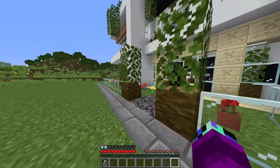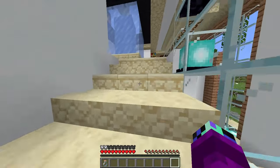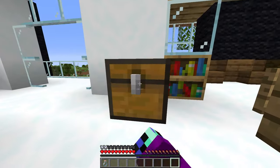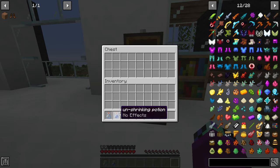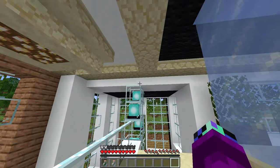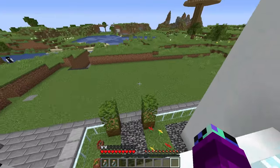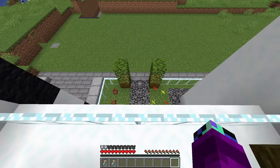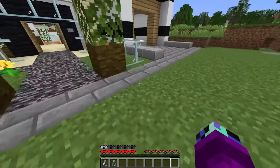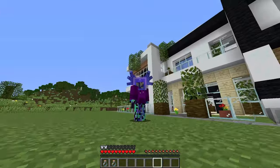Let's go test it out and see if it actually made me immortal. But first, let's go unshrink ourselves, because right now we're only one block tall. If we just go upstairs, in that chest over there, that's where we store the unshrinking potions. So let's grab one and drink it. And now we're turning big again. We're back to normal size. Well, I guess the first way we can test out this immortal helmet is by trying to jump off and see if we take any fall damage.